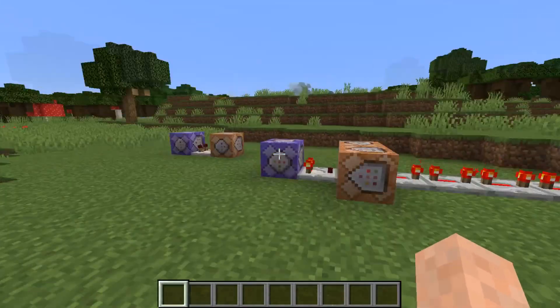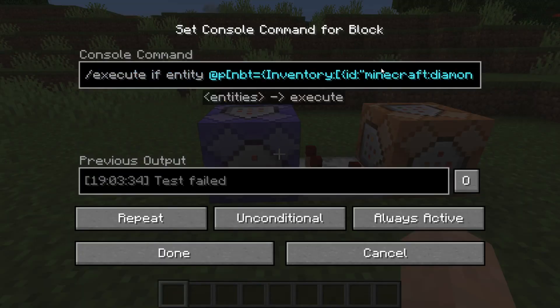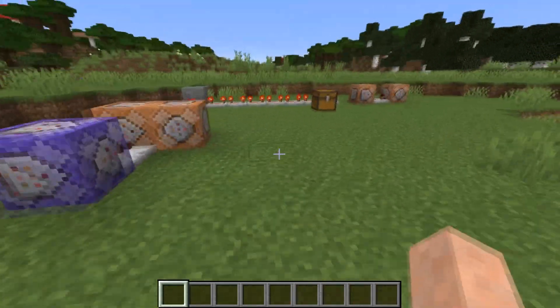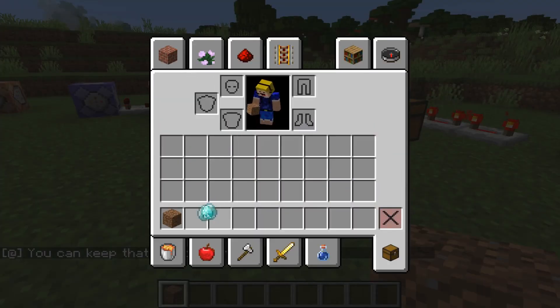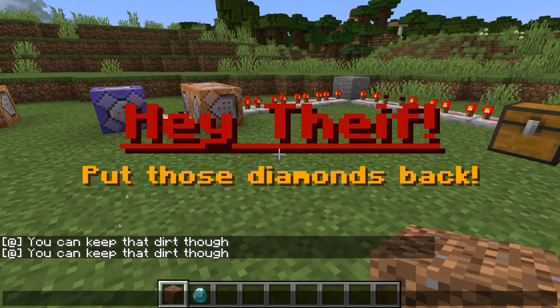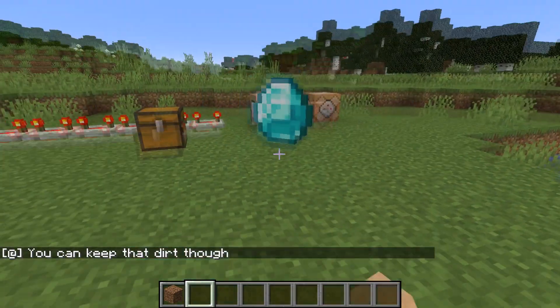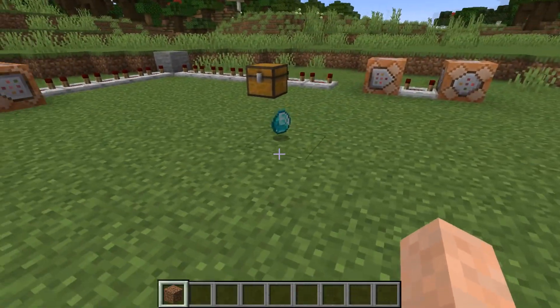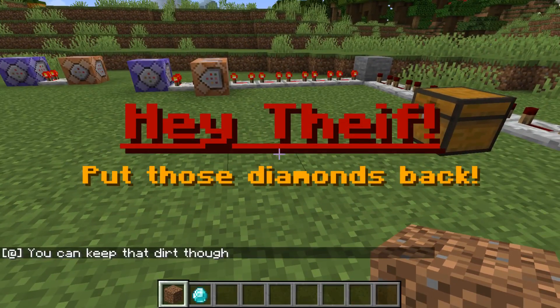You can also do more stuff with this - you can also check for multiple blocks. This command checks not only for the diamond called Max Diamonds, but it also checks if I have dirt in my inventory. Just say I have some dirt. There's some dirt over here. Let's grab some dirt. As you can see, I have both Max Diamonds and dirt in my inventory. So it says Hey Thief, Put Those Diamonds Back. And it says you can keep that dirt though. If you remove the diamond, then I do have some dirt now - and when I pick up the Max Diamonds, both messages appear at the same time.